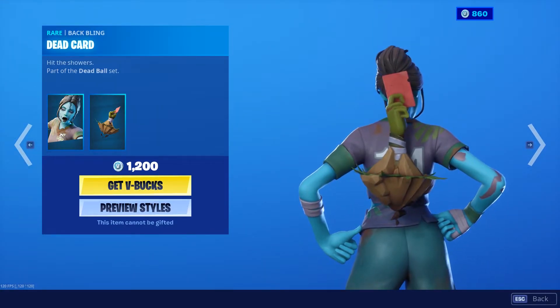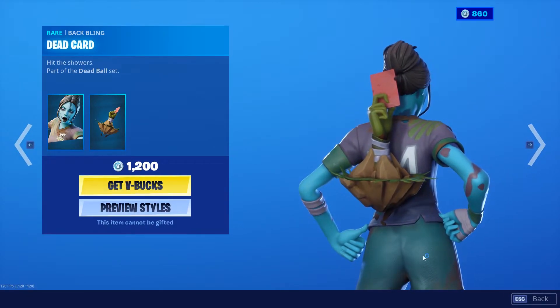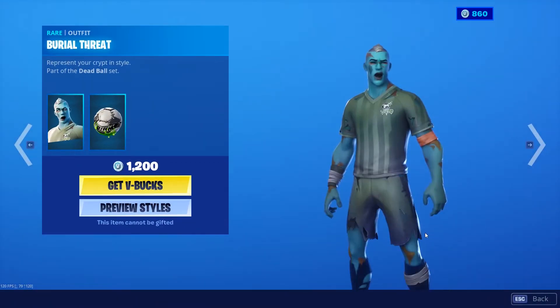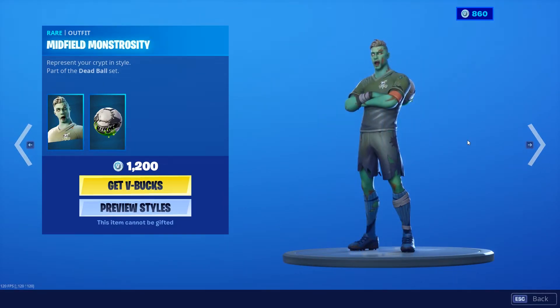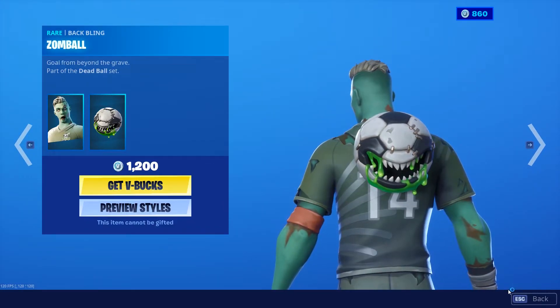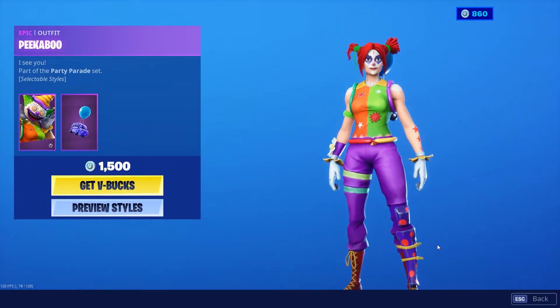These are very fire skins in my opinion, I like them a lot. I really wish you could get them but I do not know why you can't. Burial Threat — pretty fire skin. Sinister Striker, Solo Sweeper, Midfield Monstrosity — all pretty fire zombie soldier skins. They all have a ball backbling, pretty fire backbling. I like all these zombie skins a lot, very cool skins.